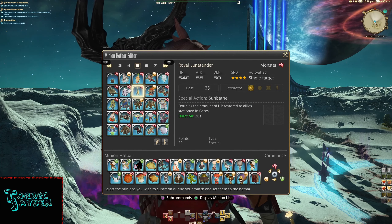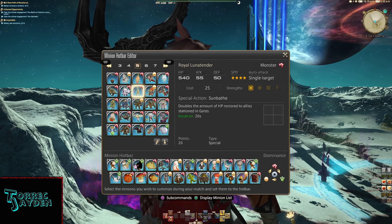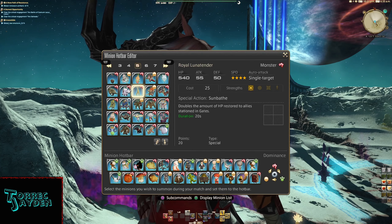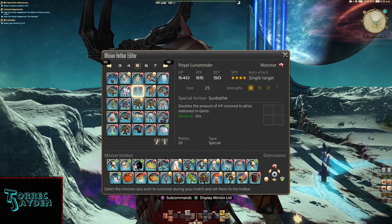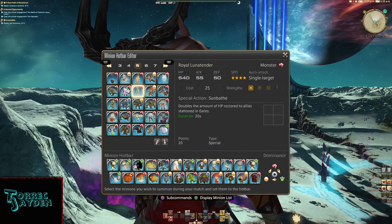For minion info: it is a monster type. HP is 540, attack is 55, defense is 50, speed is 4 stars. Auto attack is single target. Cost is 25. Strength is the gate.